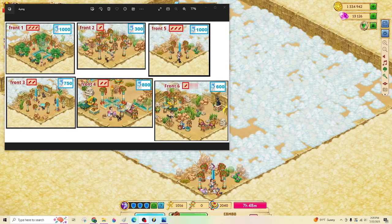Hey y'all, it's Nani. Saturday afternoon, happy Saturday. So, Pyramid Mission Island — this is the front entry number five. Number five right there. It's difficult and about a thousand energy to complete.